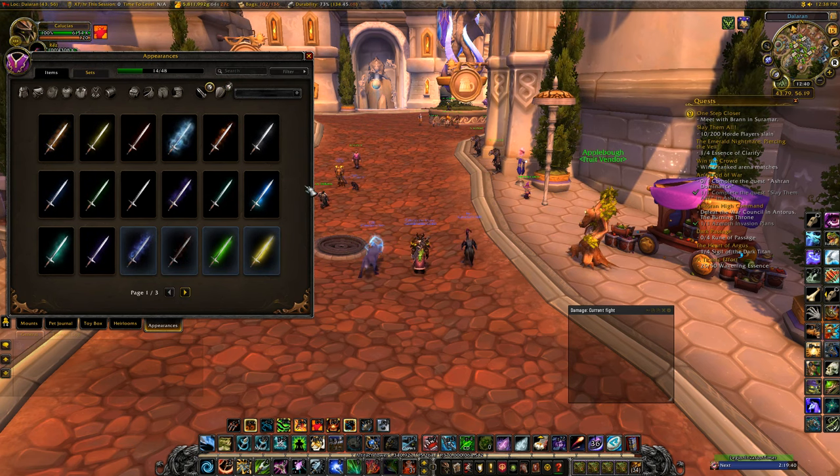Some of these you can get from old world bosses, you can get them from enchanting, you can get them from vendors, from holiday events. So I'm going to show you where they all are and what they look like.